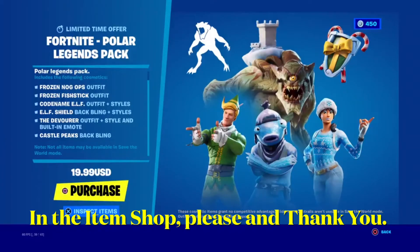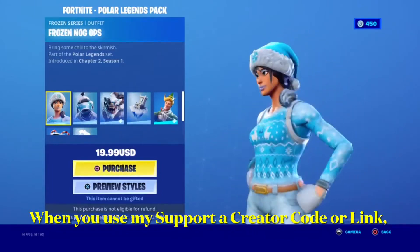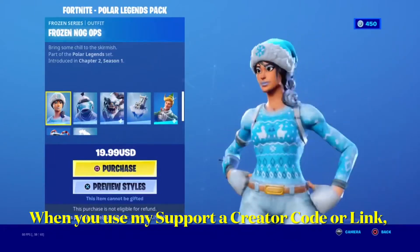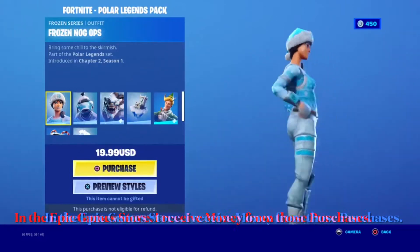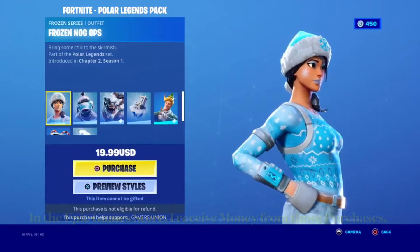Now we're going to inspect the items. First we have the Frozen Series Outfit: Frozen Noggle PS. Bring some chill to the skirmish. Part of the Polar Legends set. Introduced in Chapter 2 Season 1.